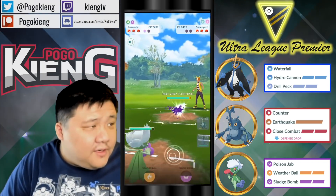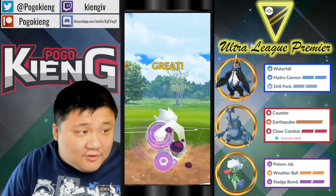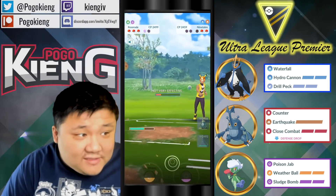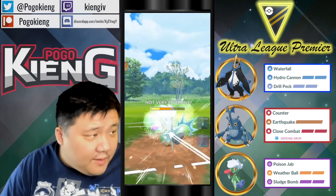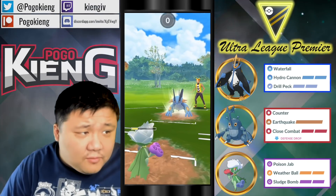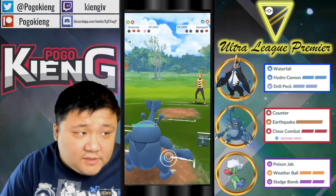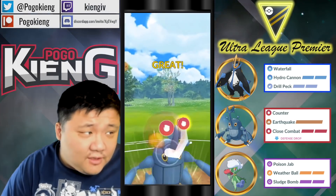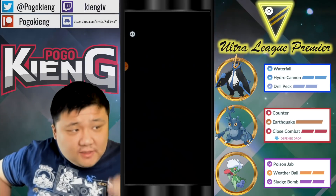Going to switch out into Roseraith right here, and that's a weird counter-switch — they counter-switch Powder Snow Alolan Ninetales. Thankfully, this Roseraith has Sludge Bomb, which is a very uncommon moveset, especially when pairing it with Poison Jab. Going to go into Heracross, obviously resisting the Mud Shot due to its Bug typing. Here comes Abomasnow, and Abomasnow is absolutely going to get ripped apart by this Close Combat — and that's going to be a GG.